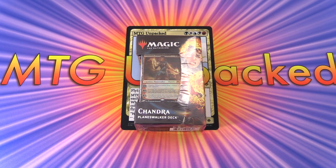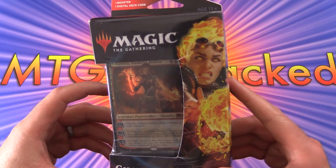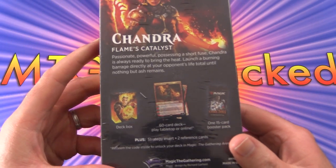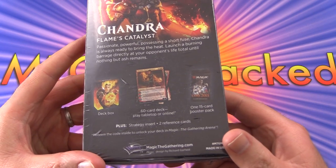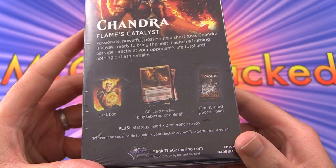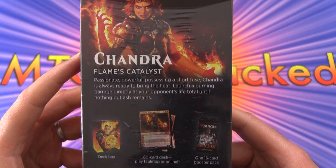Today on MTG Unpacked, we're getting stuck into the Core Set 2021 Chandra Planeswalker deck. This is a mono-red deck. You can see we get a foil Chandra Flames Catalyst. We also have a Debt Box, a 60-card deck, one 15-card booster pack, a strategy insert, two reference cards, and you also get a code to unlock the entire deck in MTG Arena.